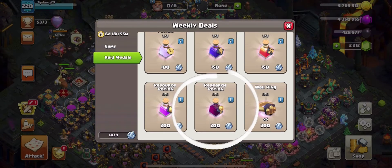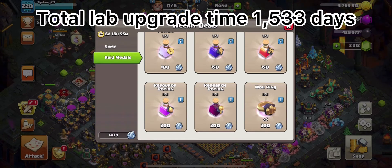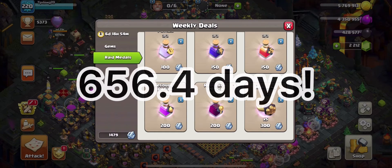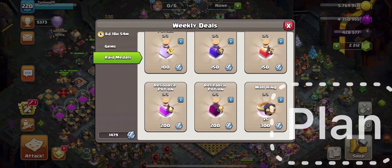The next item on the list is Research Potions. Total upgrade time in the lab is 4 years, 73 days, and 18 hours — or 1,533 days and 18 hours. Using three Research Potions per week will actually save you 42.8% of the time required to max your lab, or theoretically 656.4 days. So grab those three Research Potions with your Raid Metals every week, assuming you already have your sixth builder unlocked, and plan accordingly to use them to cut down the time required to upgrade your lab.